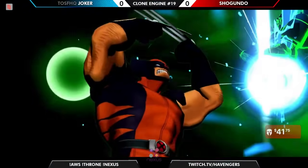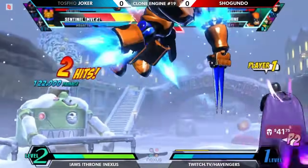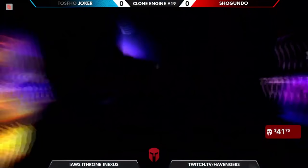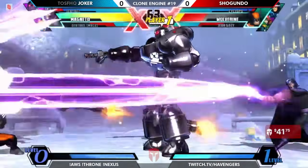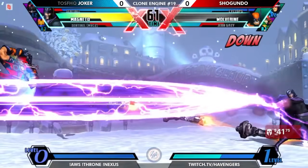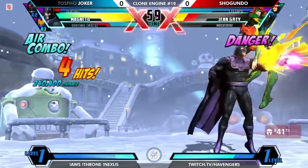In my opinion, beam assists are best for Gene because it accesses her amazing teleport game. Wolverine is another character who can benefit a lot from having a decent Gene behind him. He was maybe one dash away from getting Shogundo into the Berserk Barrage pickup, which is kind of nutty. I like the synergy behind that.